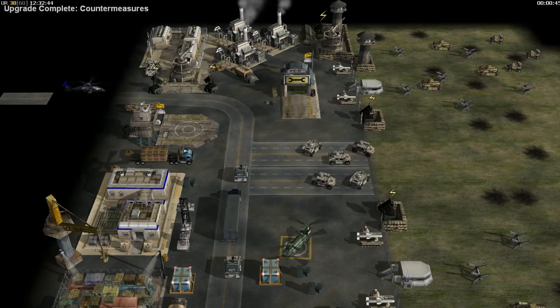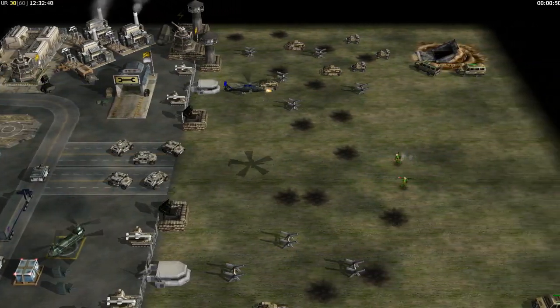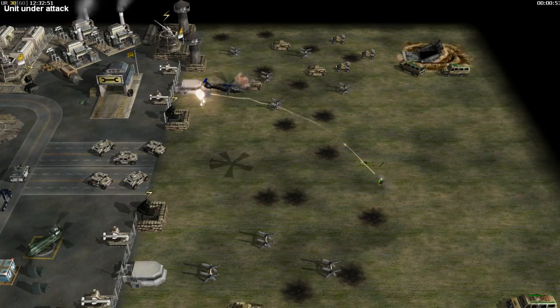The countermeasures upgrade reduces the effect of enemy fire against US air units. Missiles will often miss, and bullets will do less damage.